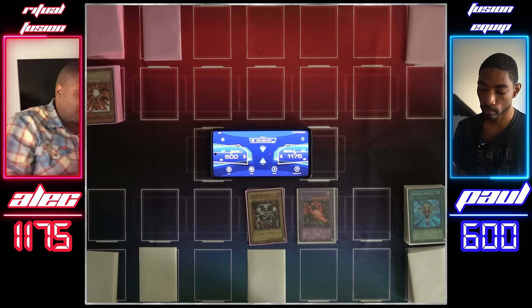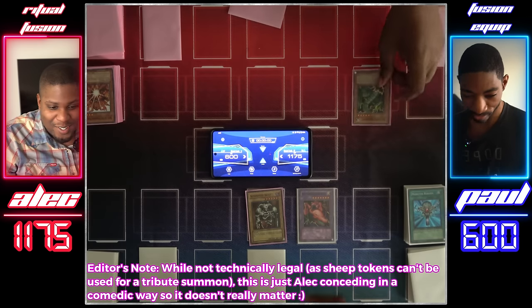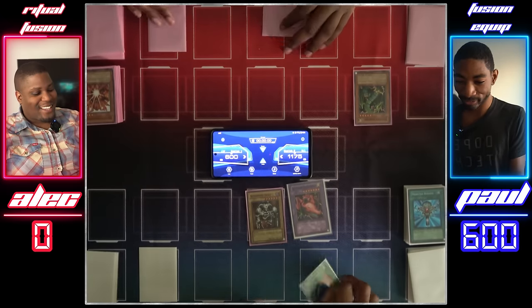I'll tribute my sheep token for Thunder Dragon and attack your Twin-Headed Thunder Dragon so I can lose. That was it.